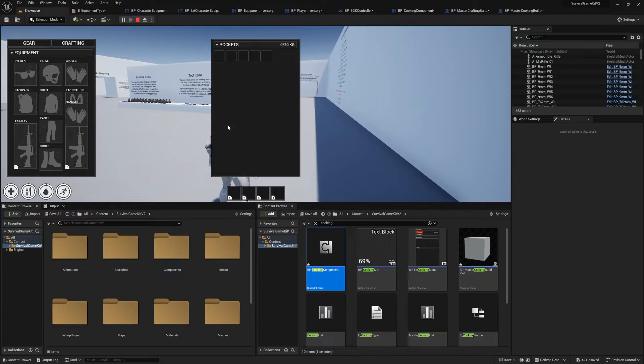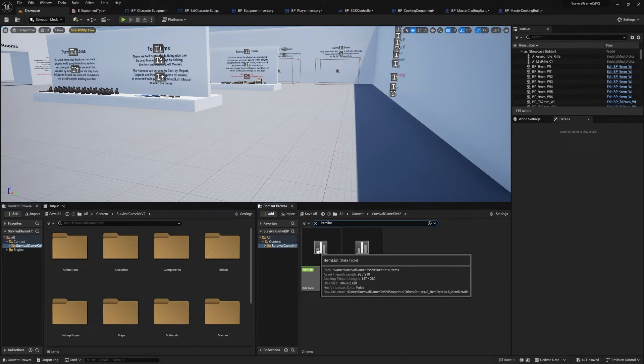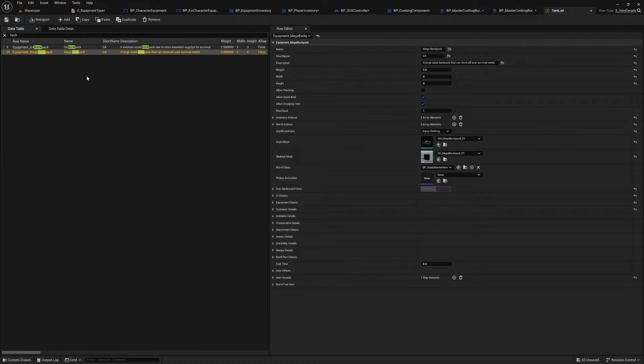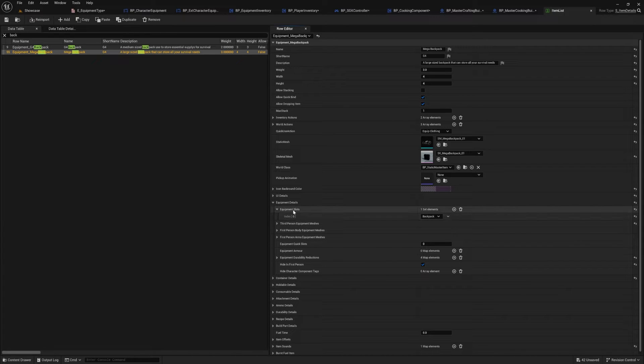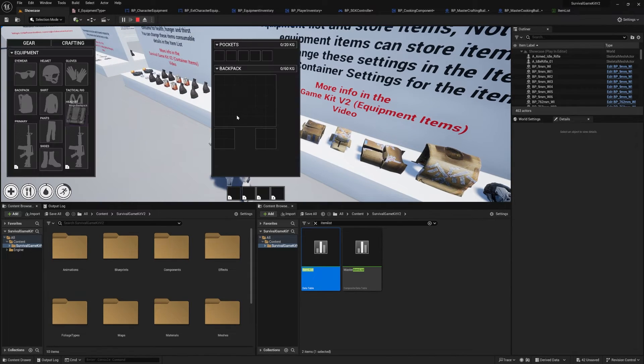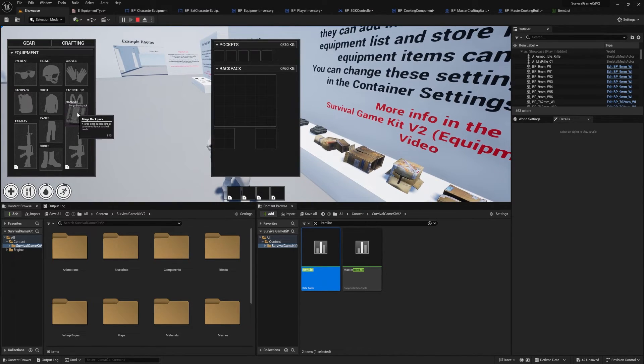Next, set up an item to go into your headset slot. Open the Item List, search for 'Backpack', and open the Mega Backpack. Go to Equipment Details, then Equipment Slots — this is where you set what slot the item can go into. Change it from 'Backpack' to 'Headset'. You can also add multiple slots. Save, hit play, and equip the backpack — you can see it goes to the new slot. Drop it and re-equip to confirm it works.